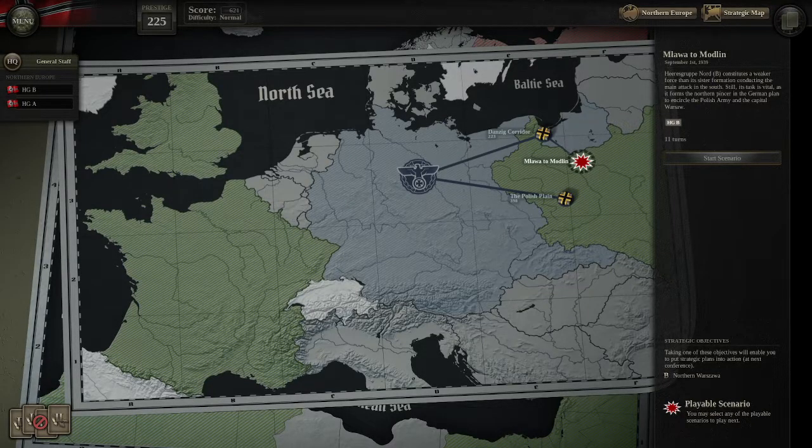Hello and welcome to my third playthrough of the Blitzkrieg campaign. I'm going to be playing Mlava to Modlin. This is the third scenario in the first conference, and Gruppa Nord constitutes a weaker force than its sister formation conducting the main attack in the south. Still, its task is vital as it forms the northern pincer in the German plan to encircle the Polish army and the capital Warsaw.